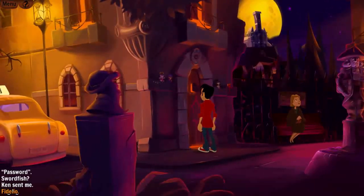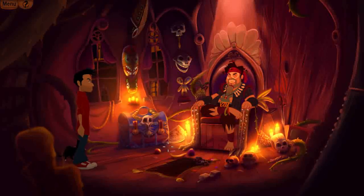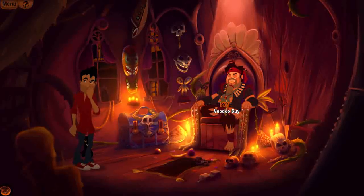I go to the window: 'Password?' — 'Fidelio.' — It works! This is a reference if I've ever seen one. The character inside is called Voodoo Guy. I wonder — was there ever a voodoo lady in another point-and-click adventure game? Nice little throwback, nice little reference. I'm happy with that.